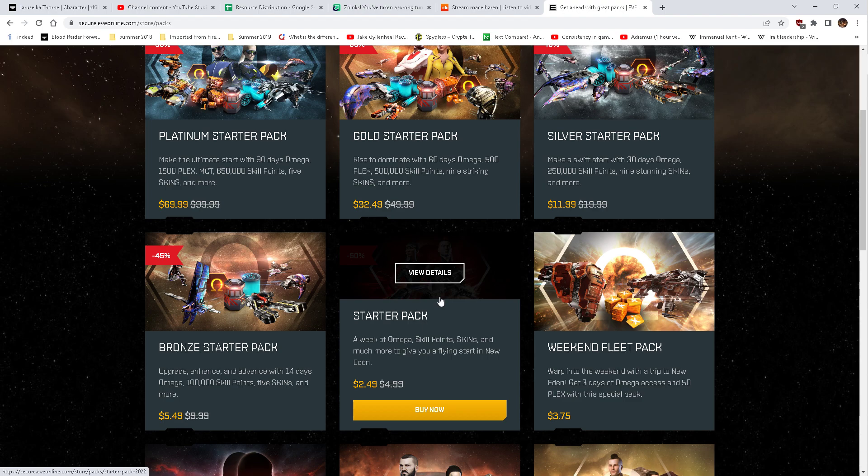Some of these implants will need Cybernetics 5, and that's exorbitant training time, so I would avoid getting the really blingy implants. Just figure out your skill requirements and make sure they're pretty low for Cybernetics. Train up your Infomorph Psychology — you won't be able to get it to level 5, but you'll get enough for 3 or 4 clones. Plug in your implants, get it set up, and at the end of the week you revert back to alpha.